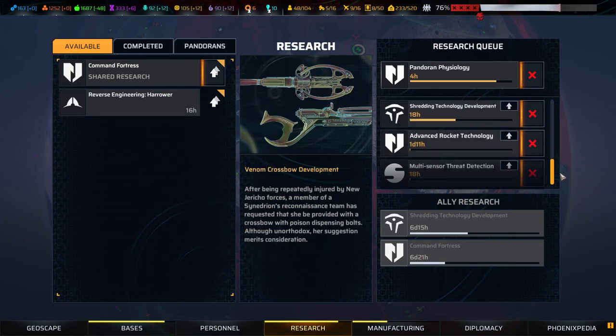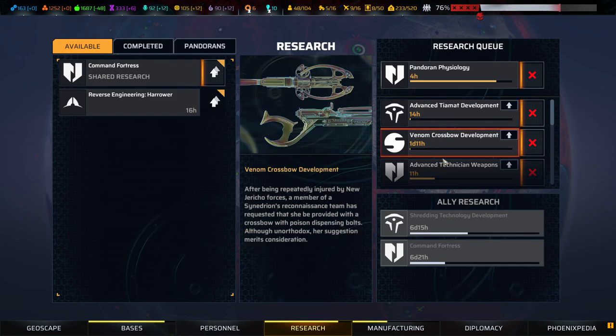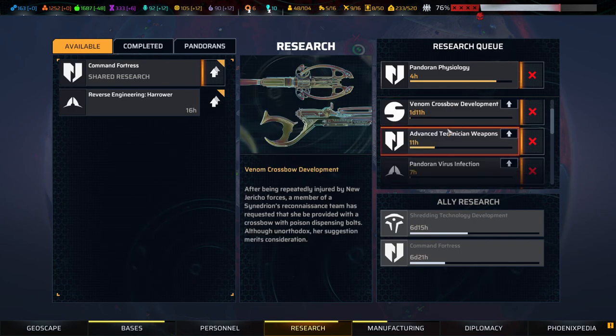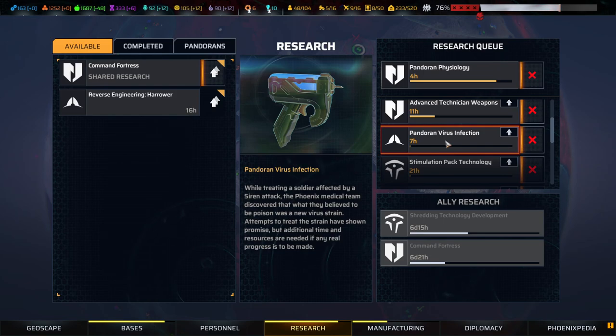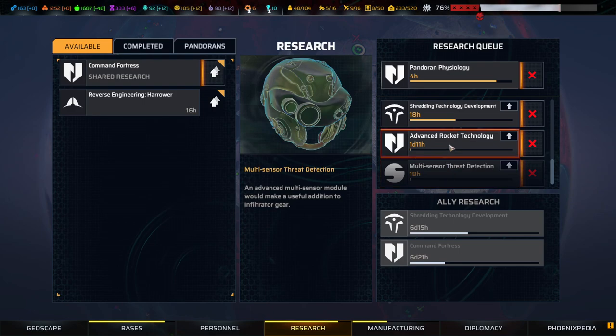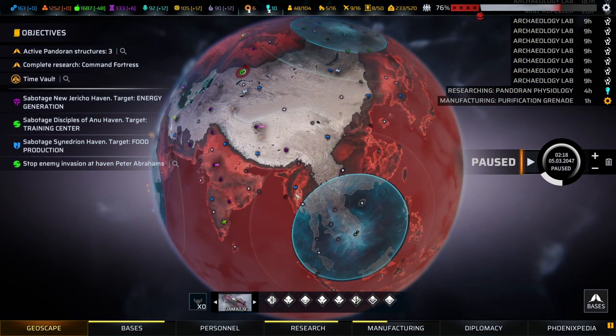We still have a lot to research — Pandoran physiology, Tiamat range increases by 25% which might not be bad, new armor-piercing Taust Gauss that can be used for turrets. We're just having a lot of stuff we still need to build anyway. One thing we need to build is a solid community on this channel — if you want to help with that, take out the mouse cursor, click on the like button, and see you in the next episode guys. Take care, see you in two days, bye bye.